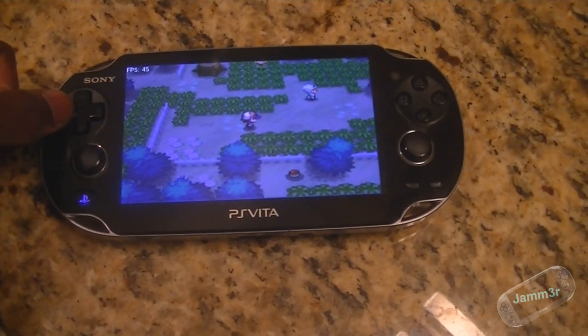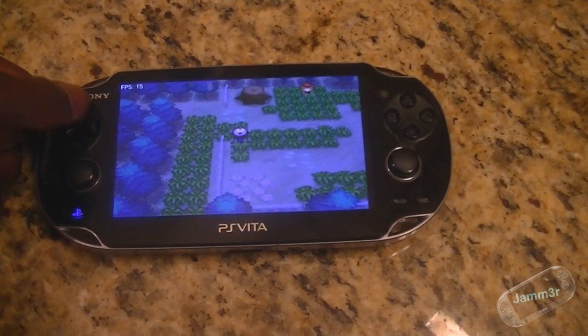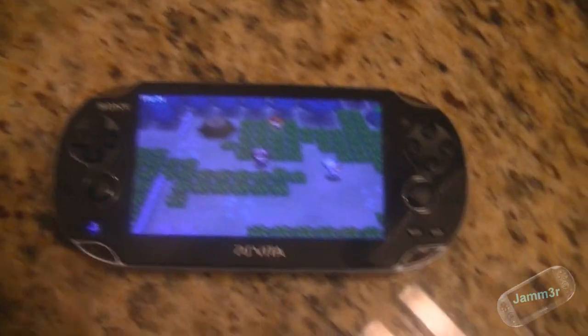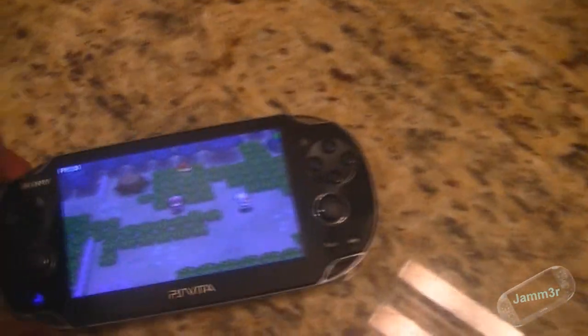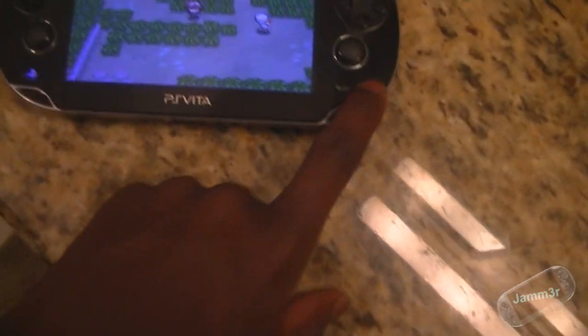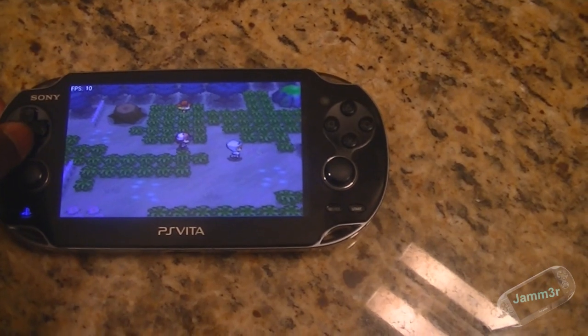Press Square again and it goes back up to the top screen. The arrow keys are used to move — it's really laggy, teleporting everywhere. The L and R buttons are like the L and R on the DS, but they aren't used for anything so it doesn't matter.